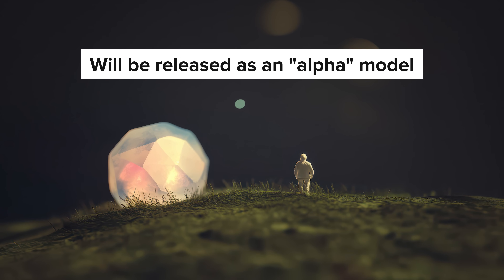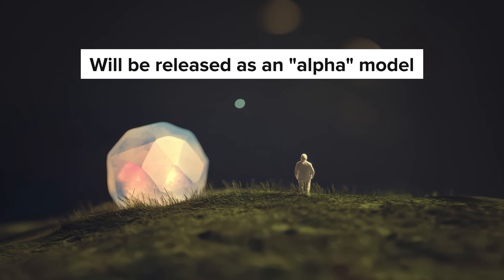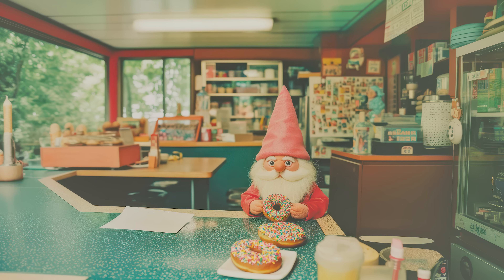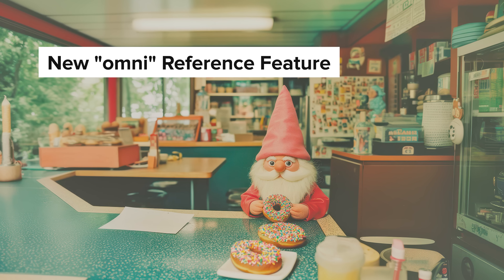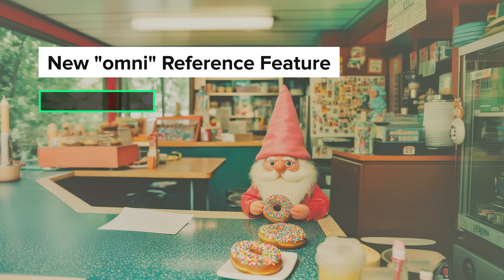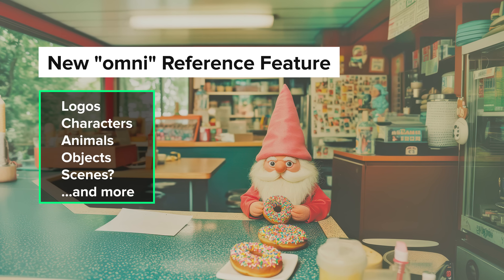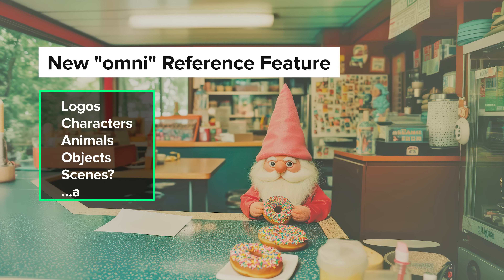Initially, V7 will launch as an alpha model, so there will be some short-term limitations as they continue to make changes and updates during the first few weeks, after which it will be switched over to the default model. The flagship feature will be the new omni-reference feature, which they've confirmed works with logos, human and non-human characters, and objects. In theory, it should work with things like scenes, but we'll see.